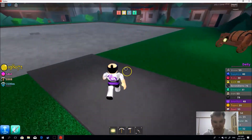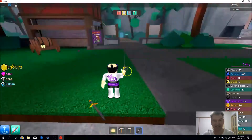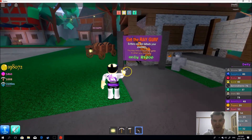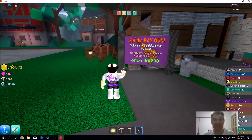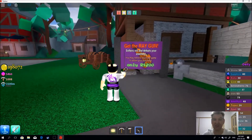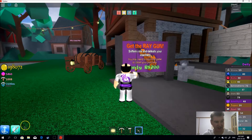This is the other thing I've noticed — there's a sword here. And if you look down here, number four, you've got a sword. Get the ray gun — it softens ore and defeats your enemies. You may need to rejoin the game to obtain a purchase. So there's enemies now, and from what I've heard, there's zombies. I'm going to see if I can purchase this. Nope, that's not going to let me do it.